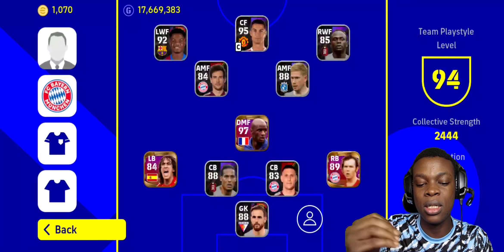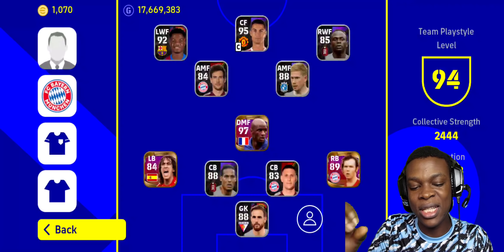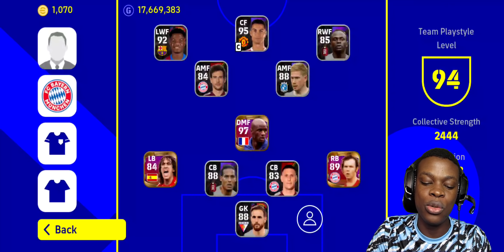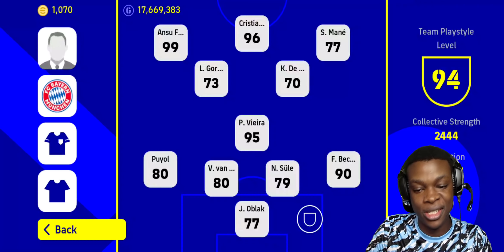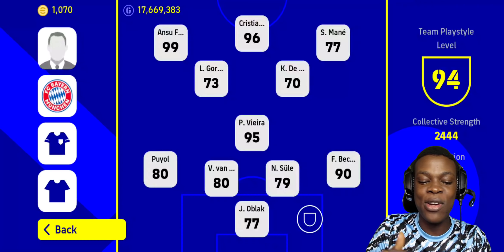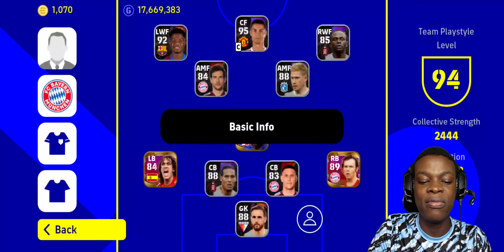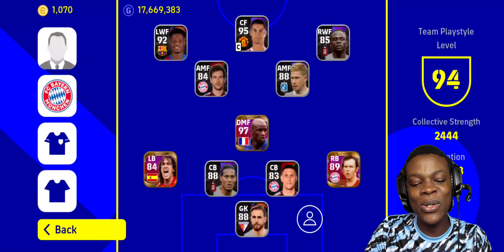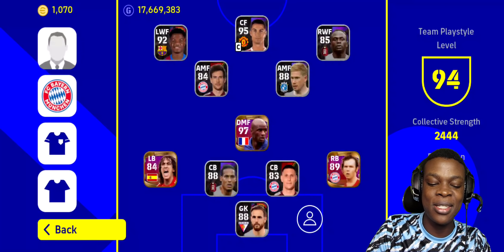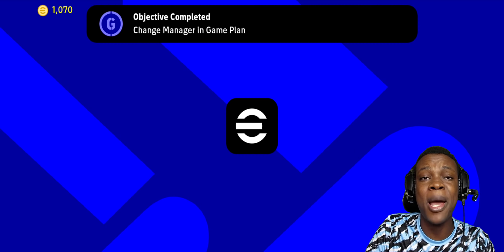Watch Ronaldo, watch Fatty, and watch these starting levels. This is why you need to prioritize team play style proficiency — because players that get to 99, 96, 90, you're gonna see that by the time your team play style gets up to 100, Fatty is gonna turn to 95 and Ronaldo is gonna turn to like 98. So a lot of these players will increase in their ratings.